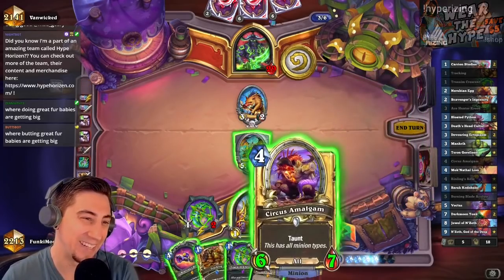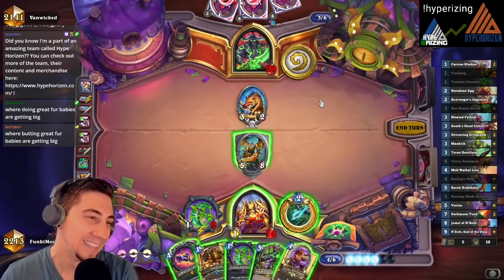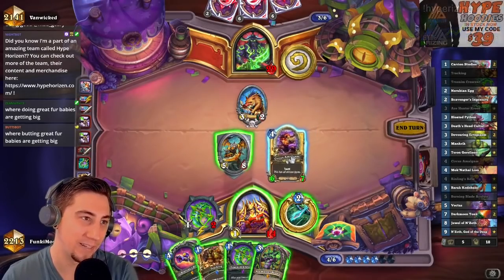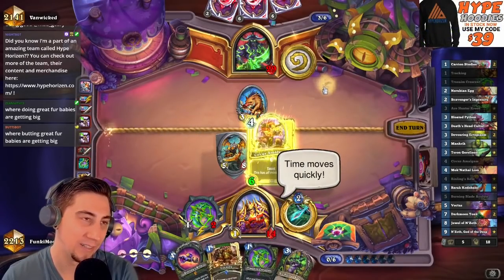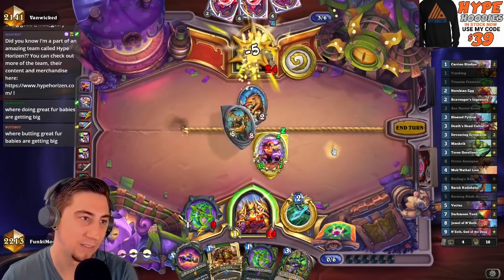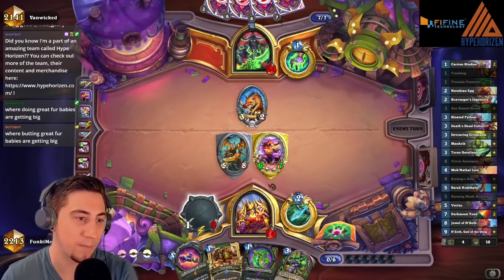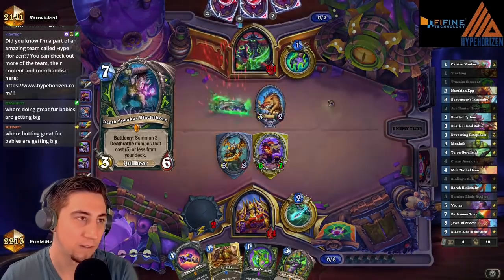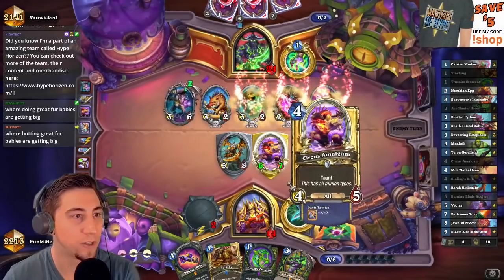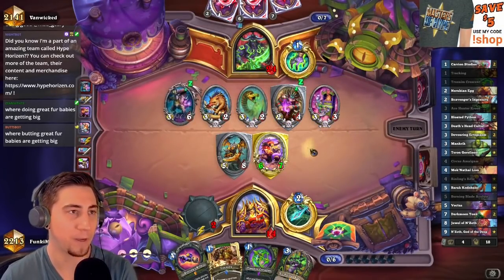This is making it difficult because now I want to do the Circus Amalgam here too — that's probably just better, and just go face here. Faces is the place. I could have actually done the one damage there because I have some other weapons in hand. Now there's the Death Speaker — probably get some rushers. There's one rusher, there's two rushers — yeah, so they might get a full clear here.